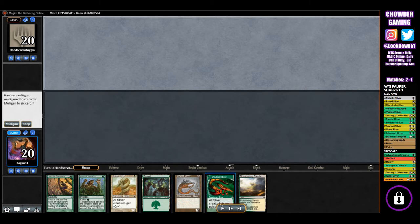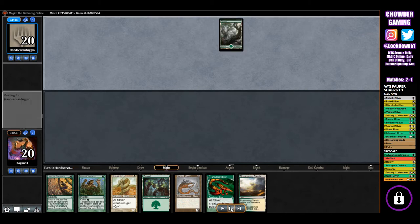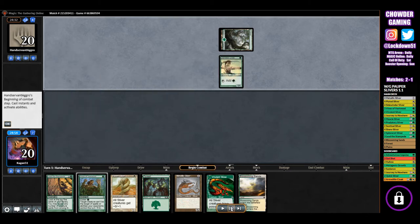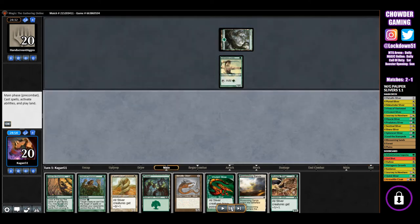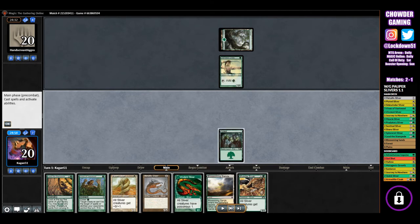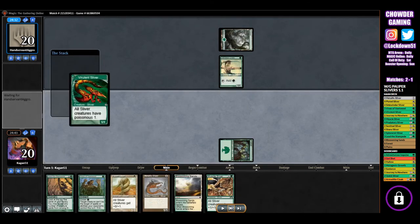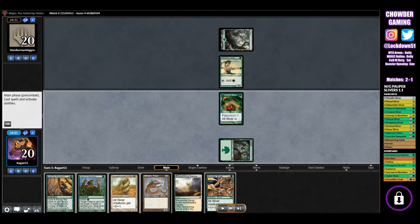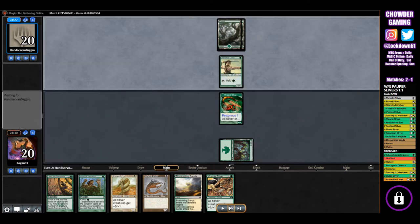This is the opening hand — looks like we kept it. Opponent plays a Forest, so we're going against what looks like an elf deck, though it turned out to be more stompy. A little nerve-wracking because I just watched some videos about Popper Elves and it is insane. We play a Forest and go into Virulent Sliver. Then opponent plays another Forest.